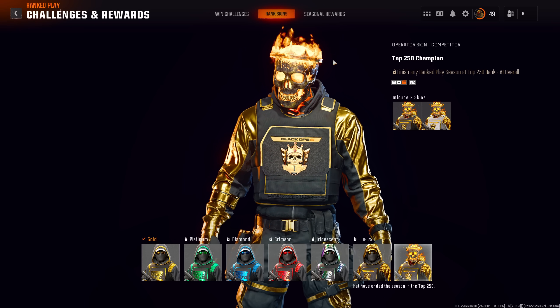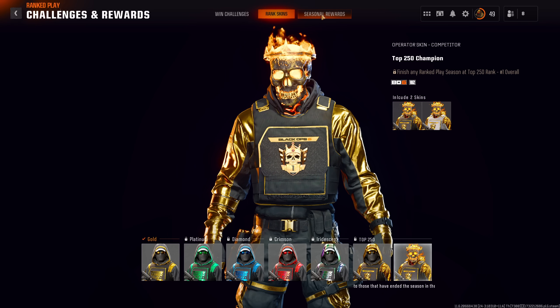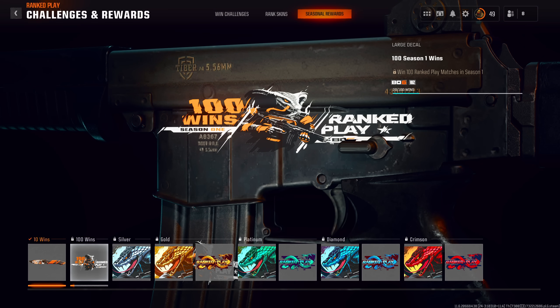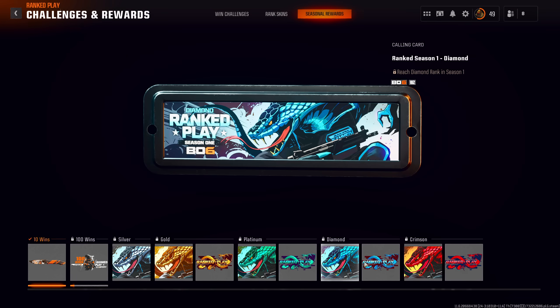The last set of ranked rewards are the seasonal rewards, which are exclusive to Season One. With 10 wins you get a new weapon blueprint for the melee knife, and with 100 wins plus your rank placement you get a new calling card and a decal. These will be updated for Season Two — they literally say Season One on them and will change appearance, so these are the first set of rewards to be aware of.